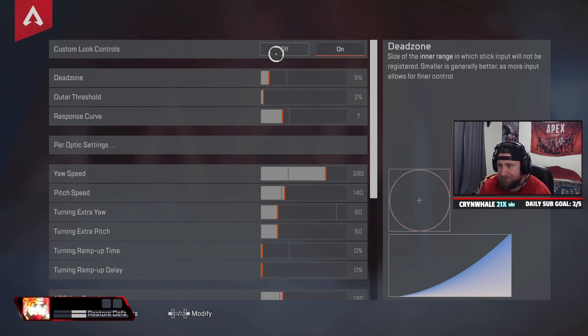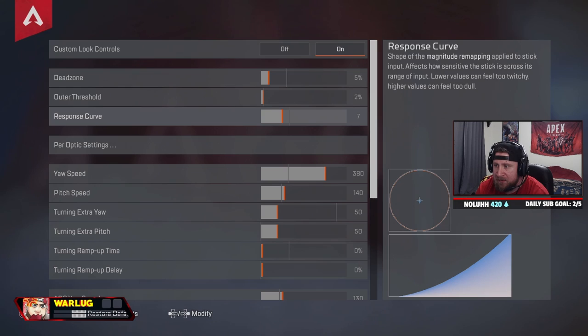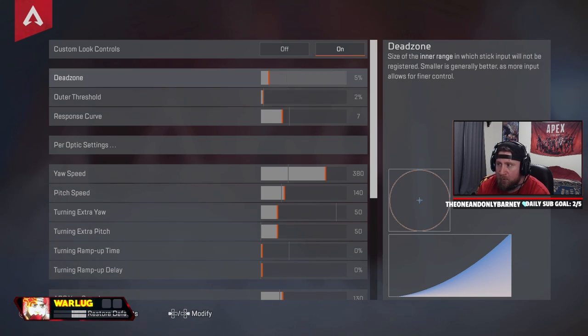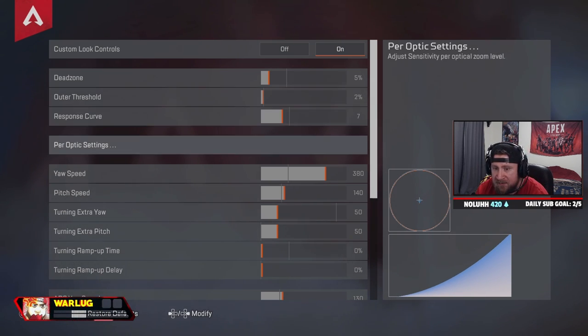Into ALCs, we have this on — it gives me a lot more customization for my settings, which is great. Dead zones at five, outer threshold at two. Lowering the dead zone gives you a little bit more input and finer control for micro adjustments, which is important. Response curve is going to be the same thing. I have it on seven — seven is going to be the exact classic response curve feeling. So if you didn't have ALCs on and you're playing classic response curve, seven is the start. Anything lower than seven you're going to get twitchy, leaning more towards linear. I have it on seven.